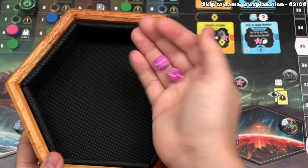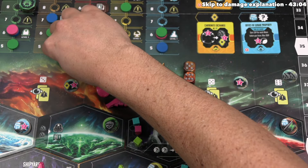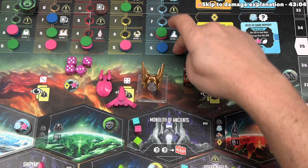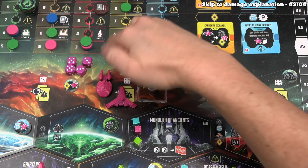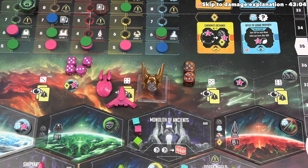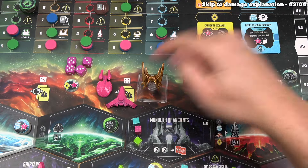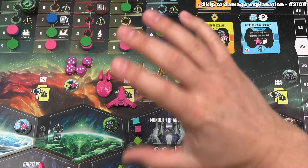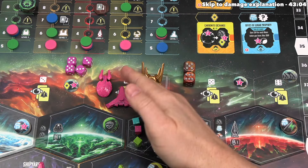We re-rolled and got a five and a three — both meet or exceed our targeting value, so we add those. Targeting essentially gives you a floor for your dice. If we had four ships, every die would have a minimum value of four and we'd re-roll everything below that. It's worth noting the maximum targeting value is five, so if you have six ships you still have a targeting value of five, meaning all dice will end up as fives or sixes.